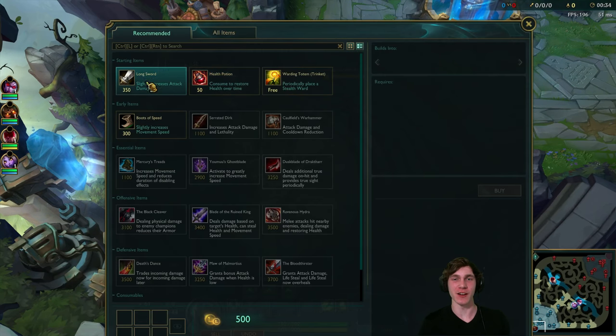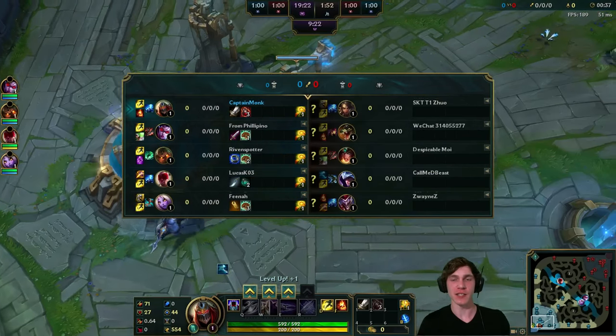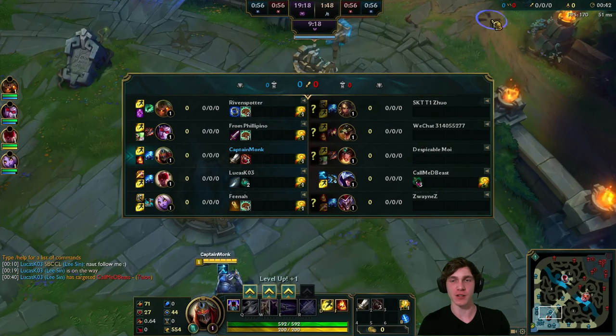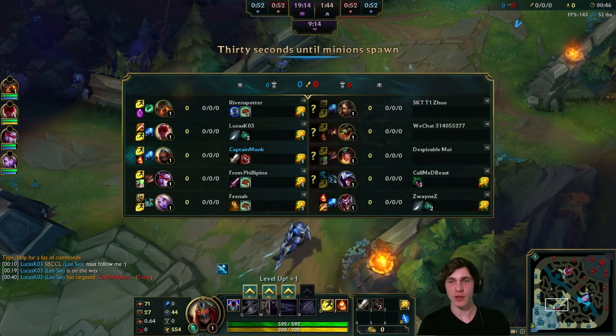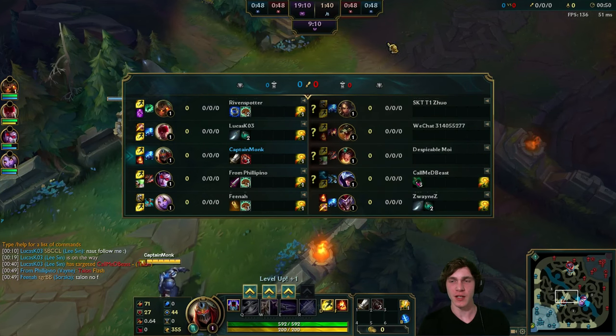Let's get ourselves the long sword, a few health potions, and the warning trinket, and head on to the lane. Look at the teams here today - yours truly on Zed mid, Ribbon Spotter playing Nautilus top, Filipino playing Vayne AD carry, and Lucas Ko3 on Lee Sin jungle.